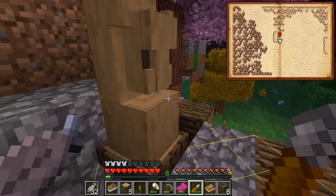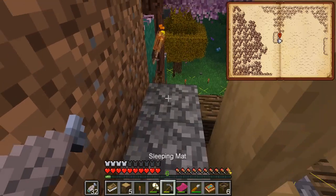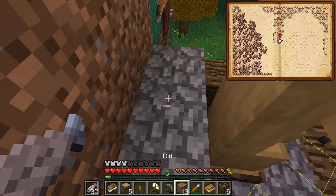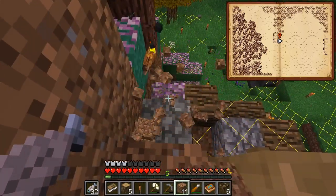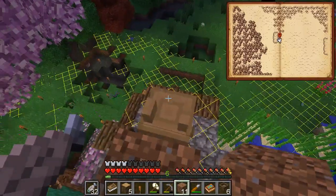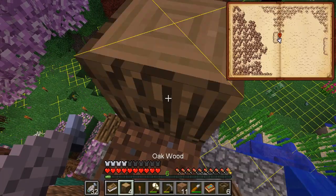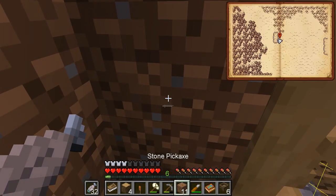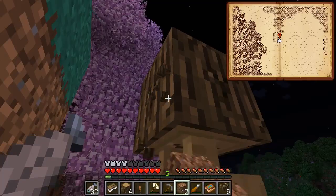Got a buffalo and an ocelot. Now we need to get up there higher. I'm debating on jump boost just so it's something I can tell worked immediately. And if this works, that'll solve my problem of not having a door. I probably should have done this from the front, otherwise my totem hole will be backwards.